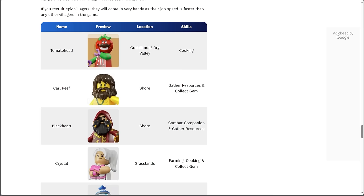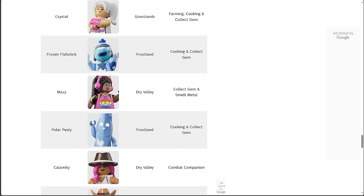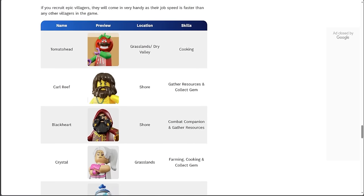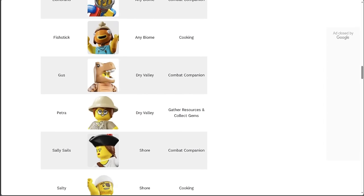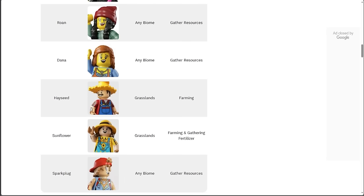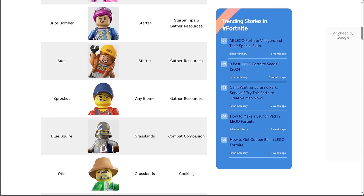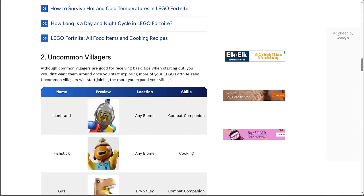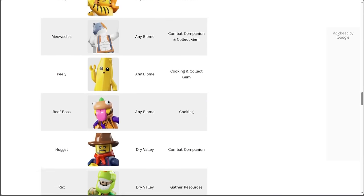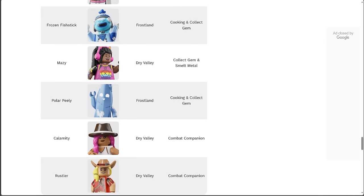Villagers each have their own special abilities — for example, Tomato Head with cooking, Carl Reef with gathering resources and collecting gems, and Blackheart as a combat companion or gathering resources. The nice thing about epic and rare villagers is they're typically very good at more than one thing. When you scroll up to the uncommon and common villagers, outside of Petra, they're really only good at one thing and not very good at doing multiple things — which is why they're not the best companions or villagers to have at your base. Check out the website to see exactly which villagers you should get rid of or keep, because unless you have a specific theme like farming or dinosaurs, a lot of the common ones aren't really worth keeping.